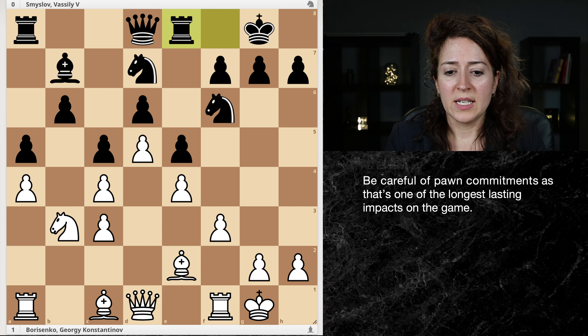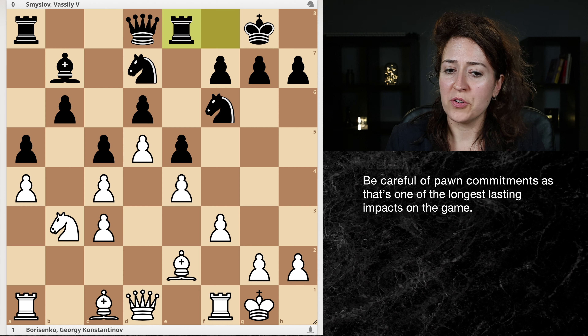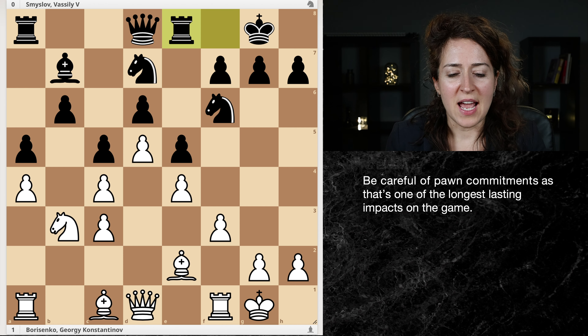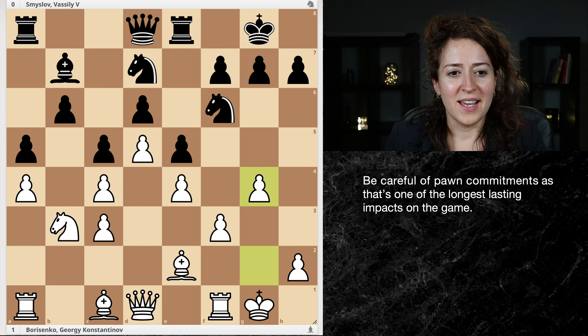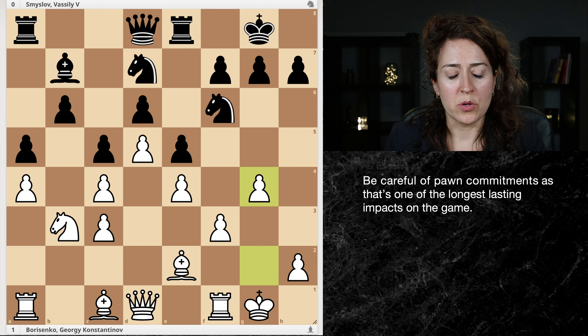This is the game between Georgi Borisenko playing white and Vasilis Smyslov, the seventh world champion, playing black. We have a locked-up structure in the center. If you guessed that this came from a Nimzo-Indian defense, you would be right - it's quite typical for a Nimzo. White decides now is the time to get aggressive with this pawn move. Maybe it's good, but you need to think maybe twice or three or four times before you play that move because it does weaken some squares in your position.